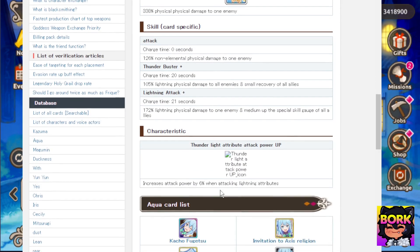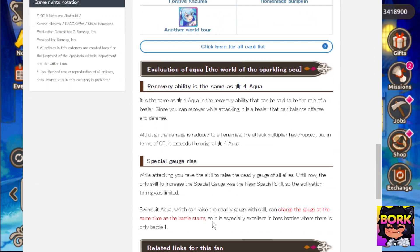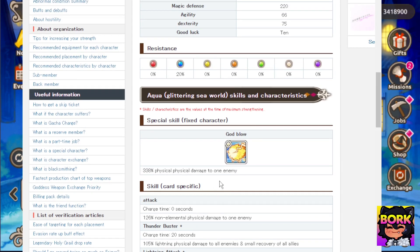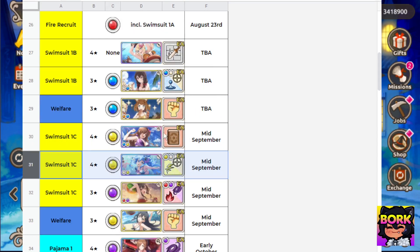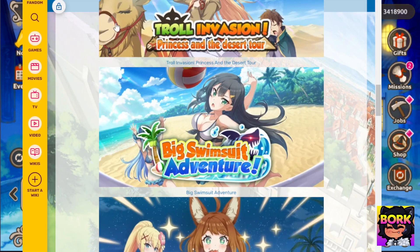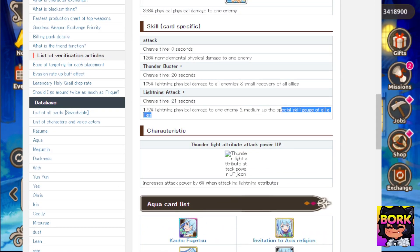That is going to be a neutral light hit, so you don't need to use a specific element. Even though she's going to be a lightning type, she can still deal normal damage. The biggest thing is she can increase the special skill gauge, meaning you can get your ultimates off faster. In my opinion, if there's any banner to save for right now comparatively to all of these, the Big Swimsuit Adventure is definitely the one, just because of Swimsuit Aqua's ability to increase special skill gauge.